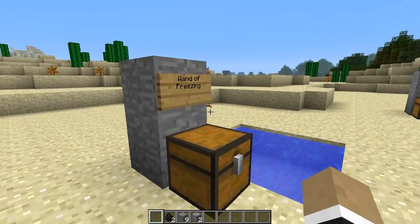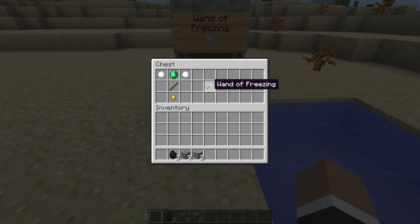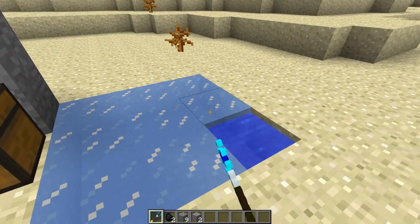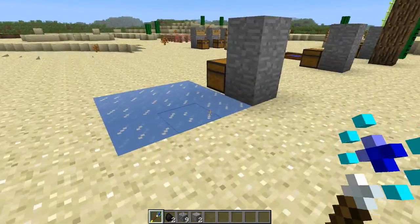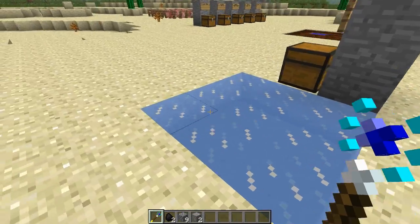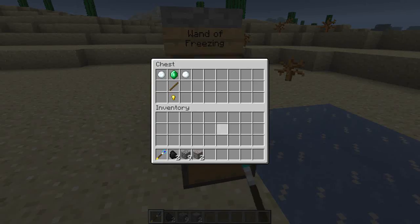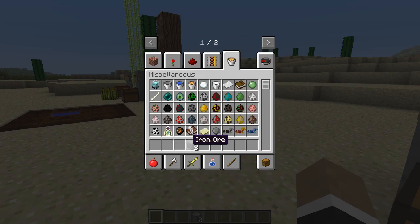Let's move on to the next one, which is the wand of freezing. As you may be able to guess, the wand of freezing freezes water. This is the crafting recipe — snowballs, pretty appropriate. Right click it on the water and it freezes over, making it easier to walk over. It's sort of like the freezer armor from Hexxit, except you can just right click in front of you and it'll do the trick. Toss that back and clear out the inventory.